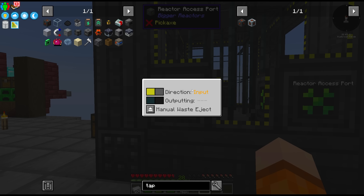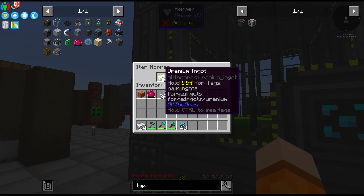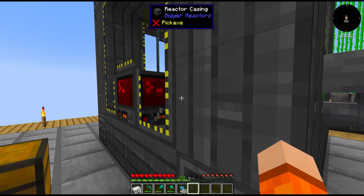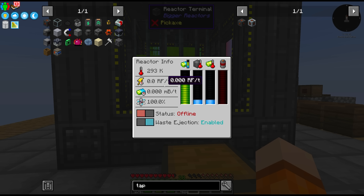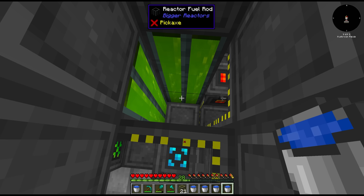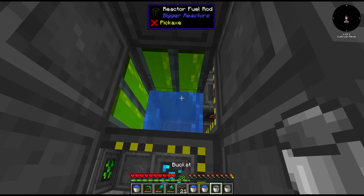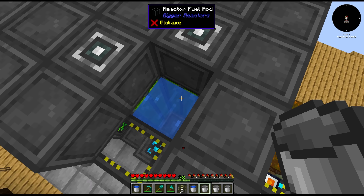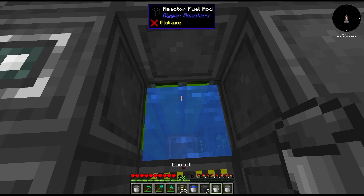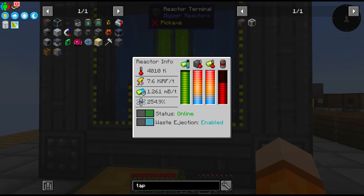We have to give this thing fuel. One access port will be for input and the other we change to output waste. The uranium is filling up the reactor, which is good. This thing doesn't explode, but we want to be fuel efficient. We're making 7000 RF per tick — really not too bad — at 1.4 millibuckets per tick fuel usage. In the old mod you could add coolant inside to make it more fuel efficient. With water inside we're making 7.6k RF per tick and only consuming 1.2 millibuckets — it seems to have helped, and it's not exploding, so I guess we keep the water.